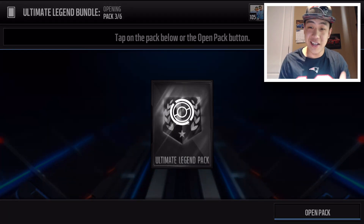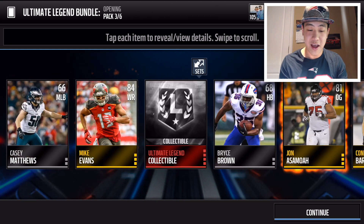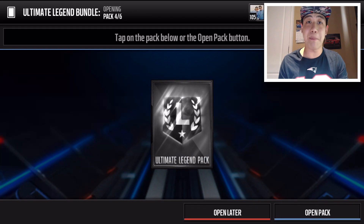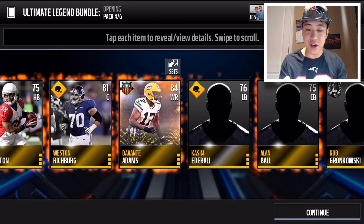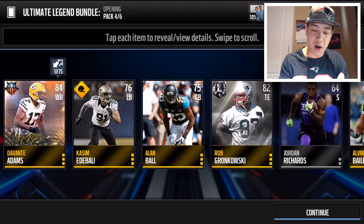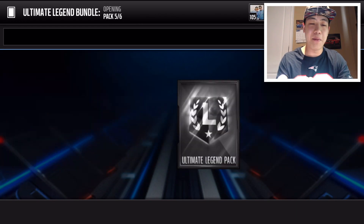We need his collectibles — let's get some Ultimate Legend badges. We're gonna get an Ultimate Legend badge and also a Patrick Peterson, so this bundle is looking a lot better. Come on, more Jonathan Ogden collectibles — we're gonna get Gronk's rookie card. That's not really something we want to get.